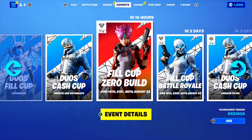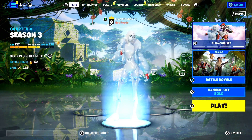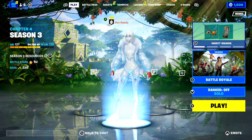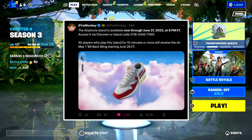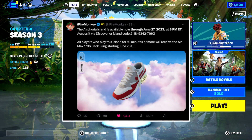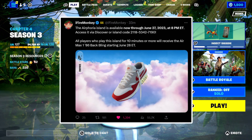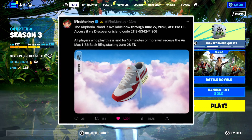According to a tweet from FireMonkey, the Airphoria Island is available now through June 27th, 2023 at 8pm ET. Access it via Discover or Island Code 2118-5342-7190. All players who play this island for 10 minutes or more will receive the Air Max 186 backbling starting June 28th ET.